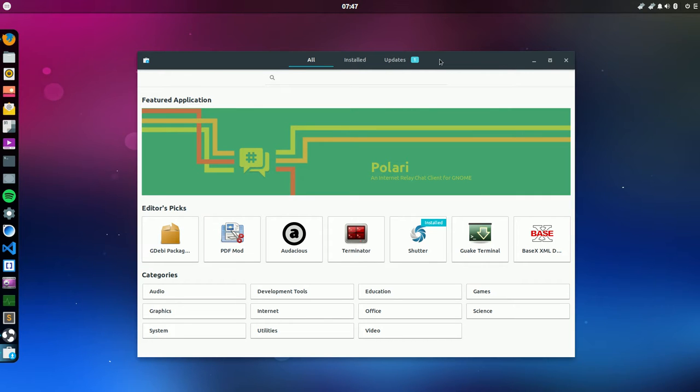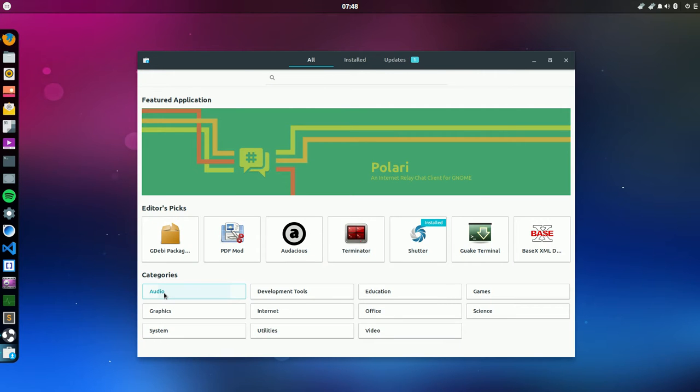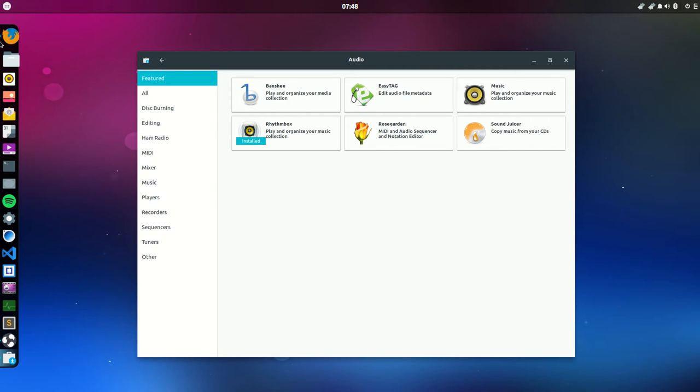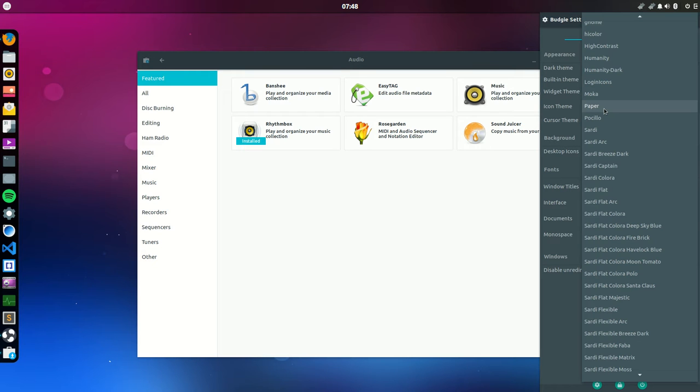Now we're looking at other icons — let's have a look at what icons we have here. Paper icons. There are a lot of possibilities with Paper icons — I think it's normally a Mocha kind of look that you get by default. And here you can already see the new logo, which is the kind of logo we'd like to have also in Sardi and in Surfing, which are being developed soon.